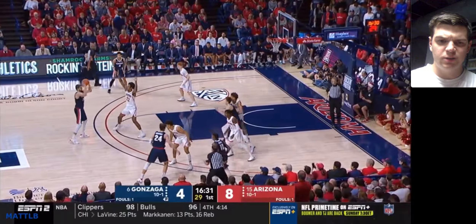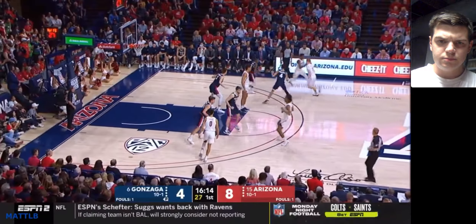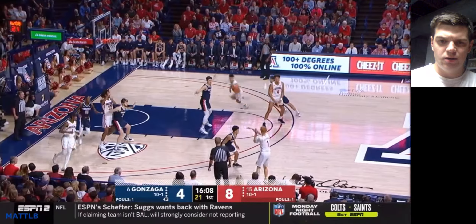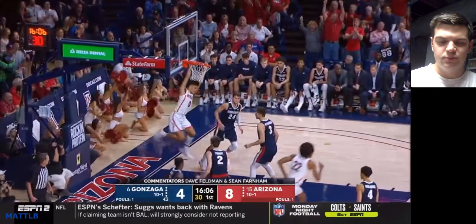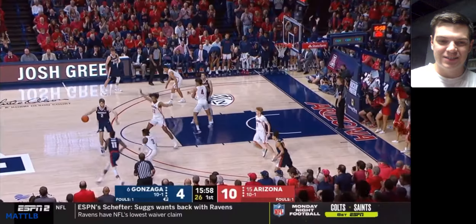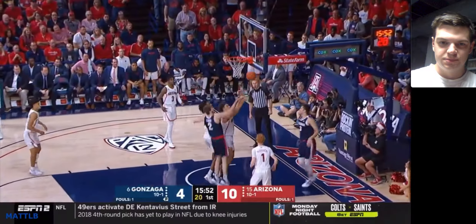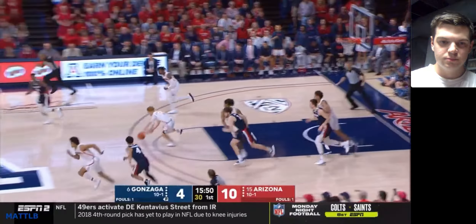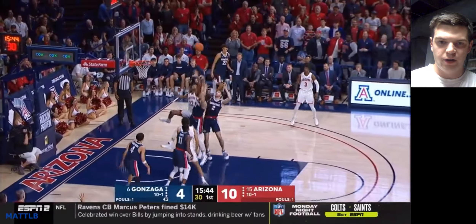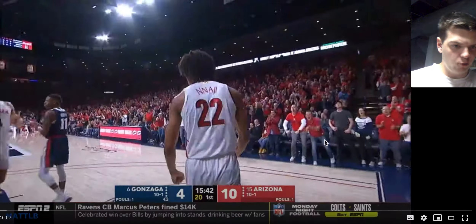Here he is on Kispert again — kind of got hung up on that little running screen. Here's Green with the ball, going to find Mannion. That's a nice cut. Really nice play for Mannion and Green — it's a classic simple off-ball screen with a weak-side cut for an alley-oop. And here's Green running the floor well. Mannion got a little bit tied up with the dribble, but Green did a nice job filling in that lane and going hard on the break.